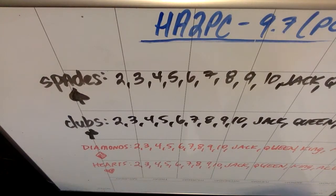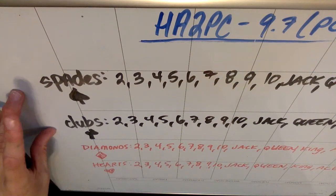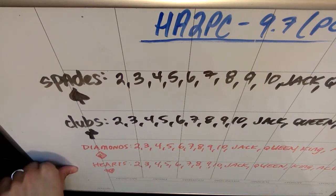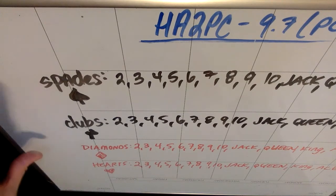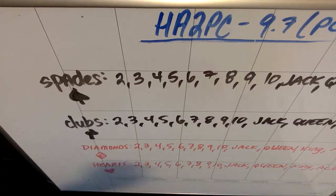Let's start with the suits. There are four suits in a deck of cards: spades and clubs, which are both black in color, and diamonds and hearts, which are both red in color. So half of the deck is black — that's clubs and spades — and half of the deck is red — that's diamonds and hearts.